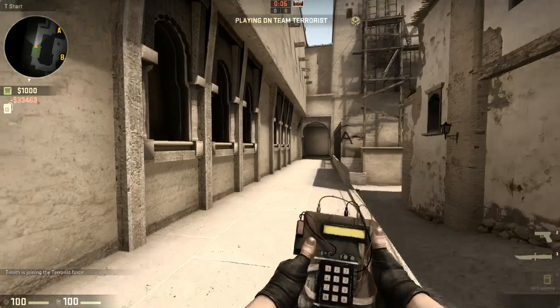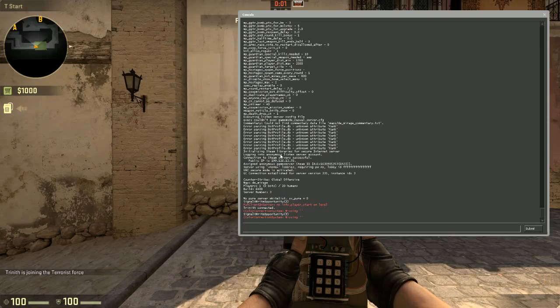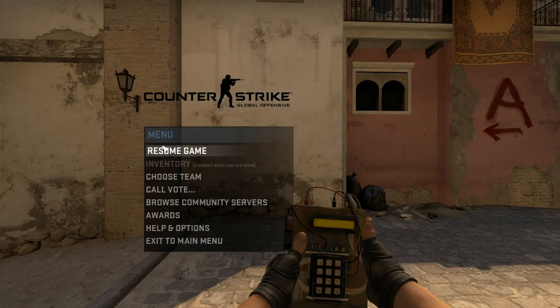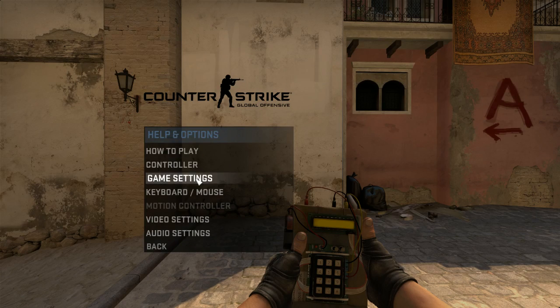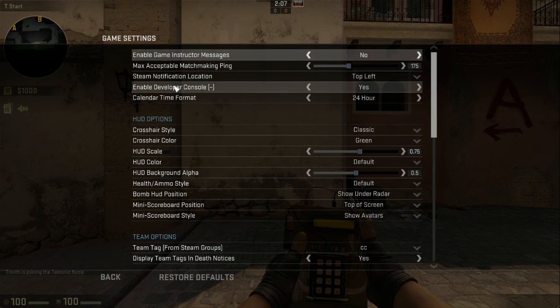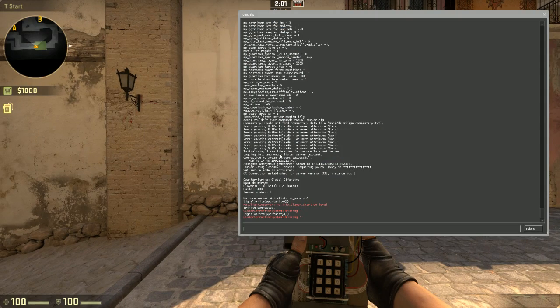So thinking T-side, I want to practice T smokes. Now if you don't have it already, your developer console — you bring it down with the tilde button. If you haven't enabled it, you can just go to your options menu, Help and Options, Game Settings, and then right here under Enable Developer Console, just make sure that this is set to Yes. And you can bring it down by pressing your tilde button.